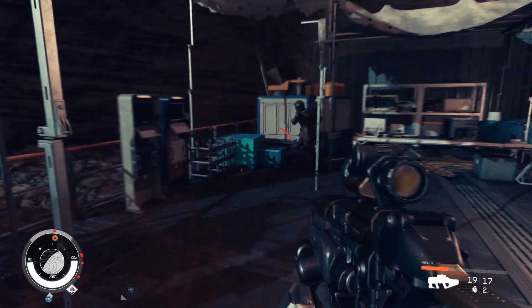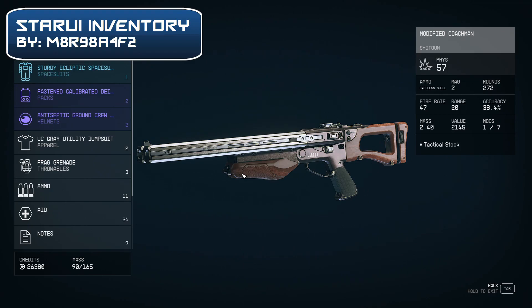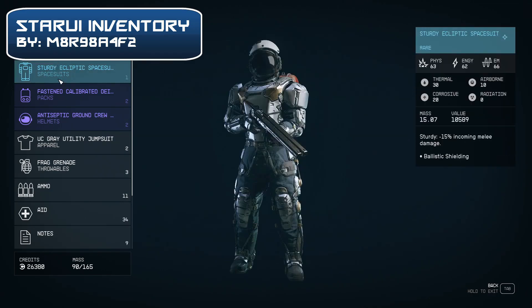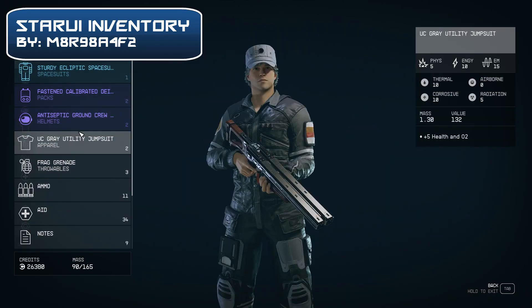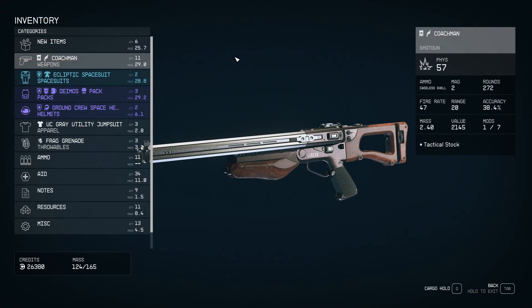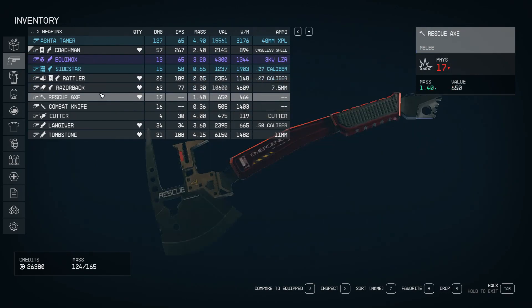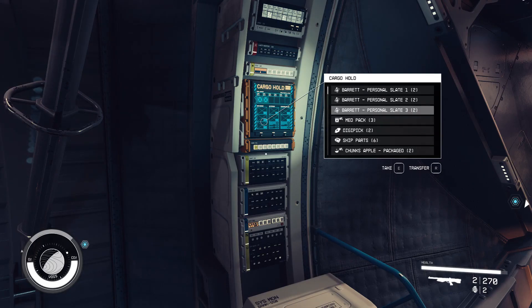Next in line for improvement are the menus, and the best mod for this is definitely Star UI Inventory. This mod completely overhauls all the inventory screens. The overall look of the menus becomes much slimmer and fits much more information. There are also icons now to identify the items much faster and easier. It also adds some really nice functions,